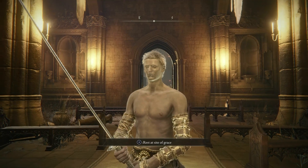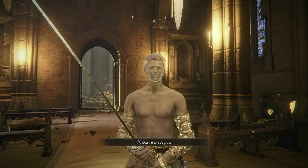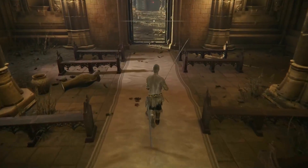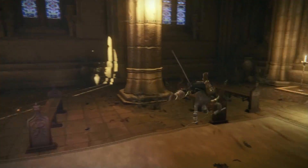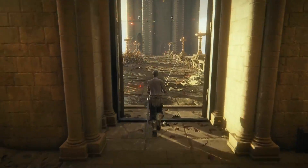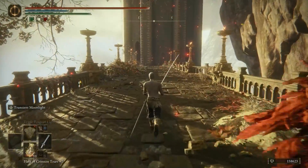Did you guys know that you could sprint in Elden Ring? Because for some reason I didn't. I've been out here walking around the whole game, rolling where I need to be, putting on light load gear just so that I can move around faster. But if you actually hold down the dodge key, you can actually activate a sprint.